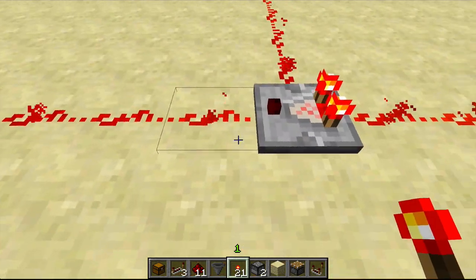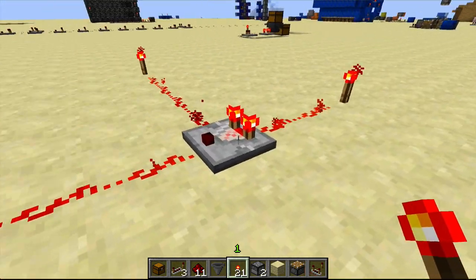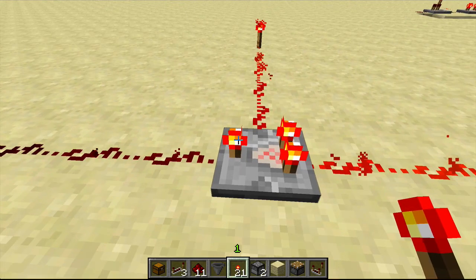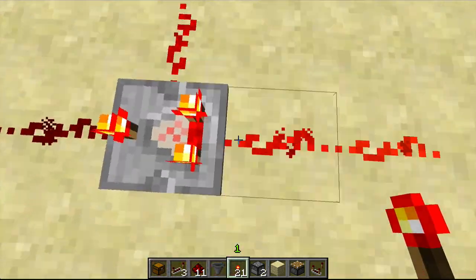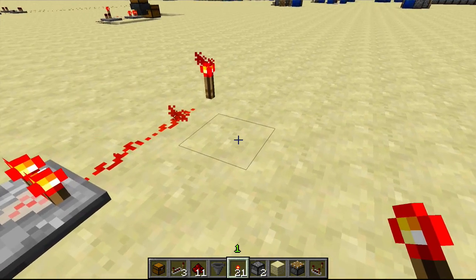In that case it will export power for 15 blocks, just like a repeater would — it kind of acts as a repeater. However, if you right-click the comparator, this light will come on and it's now in subtraction mode, and it will output the difference between the inputs. Since this is four and this is two, it's going to output two, because four minus two is two.